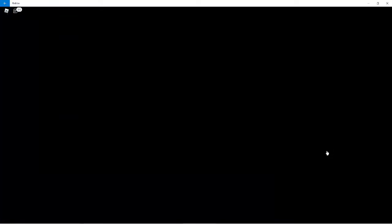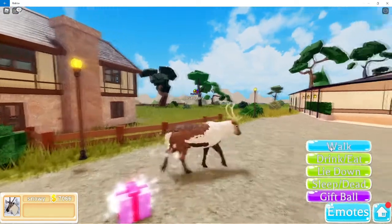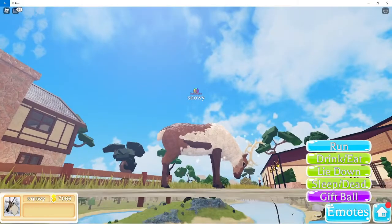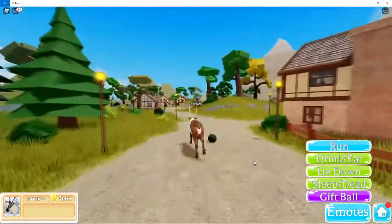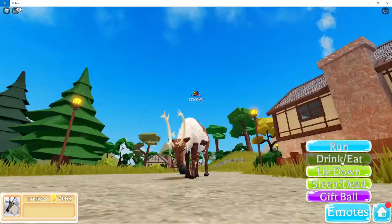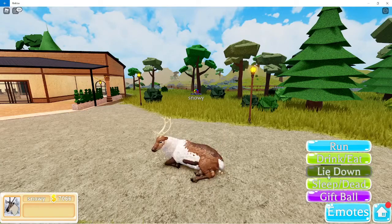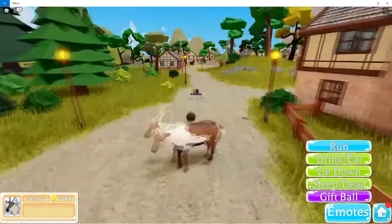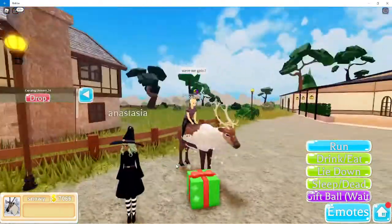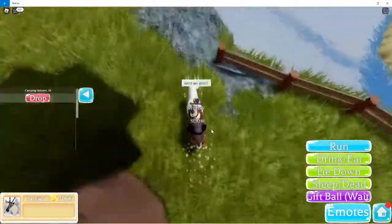Now I'm on the adult male reindeer — it has bigger horns. Animations: walk, proud walk, run — it's floating just a tiny little bit. Drink/eat, lie down, sleep/dead, and then the gift ball. I really like how the present looks — it's really cool.